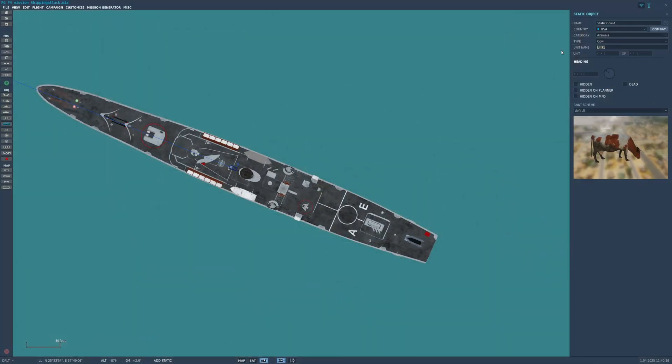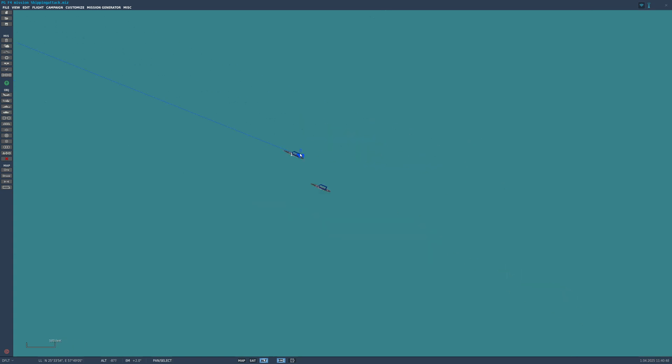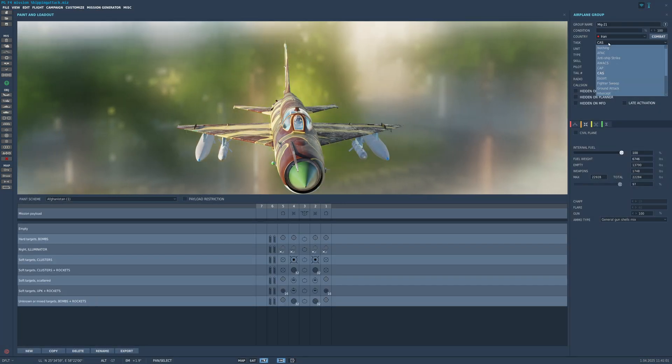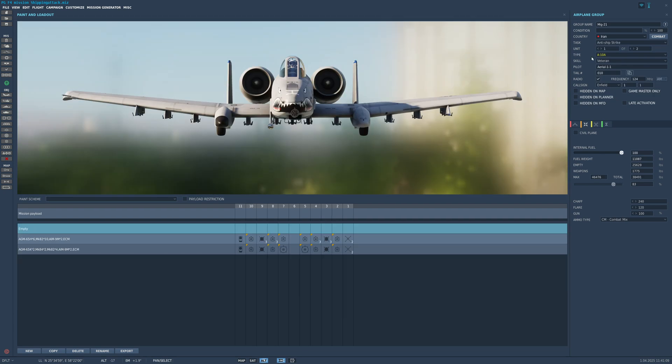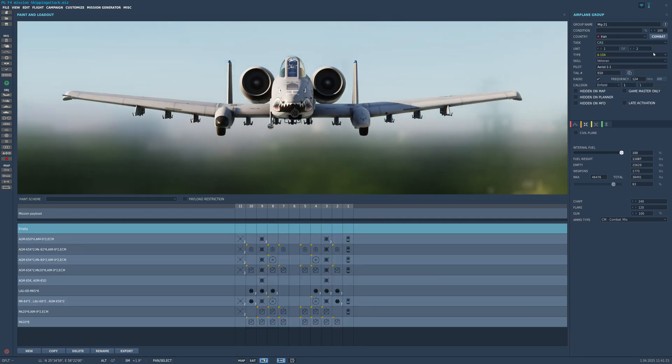Load up the target ship with our spy and link it. Ensure Daisy is correctly set to the same coalition as the ship. Select the MiG-21 and set CAS tasking. Selecting anti-ship will automatically select a valid airframe — not the MiG-21.